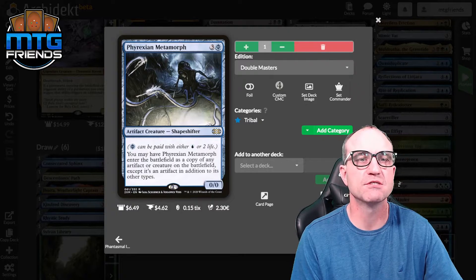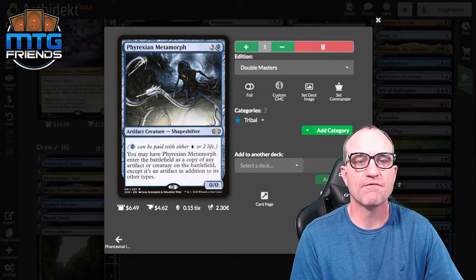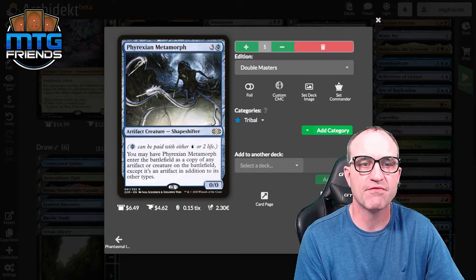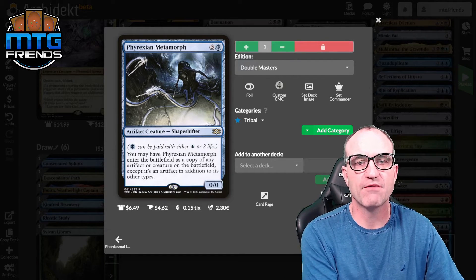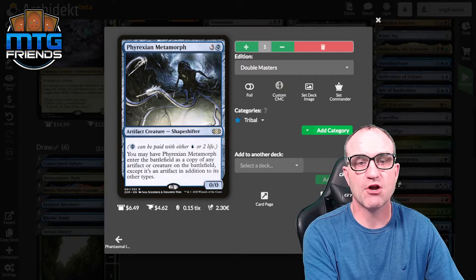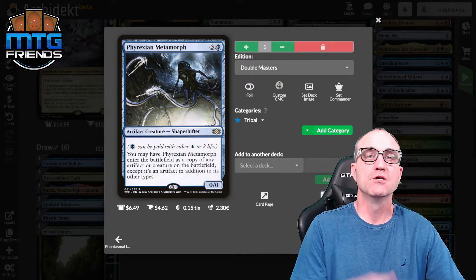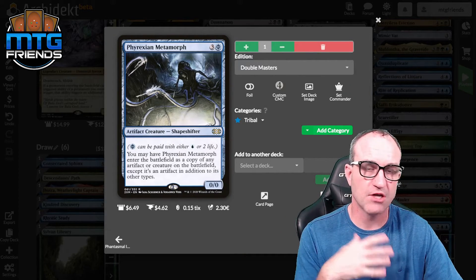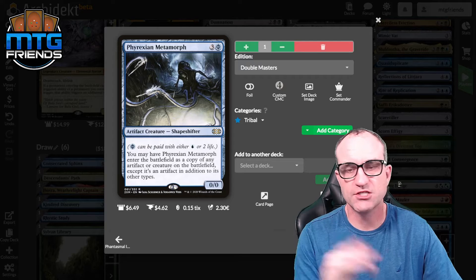Phyrexian Metamorph for four plus Phyrexian mana — technically three mana and two life. You may have it enter as a copy of any artifact or creature on the battlefield, except it's an artifact in addition to its other types, so it's both artifact and creature with its shapeshifter abilities.